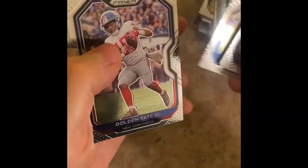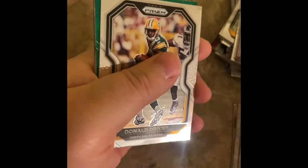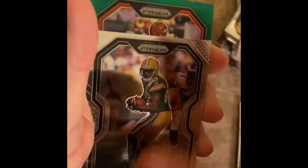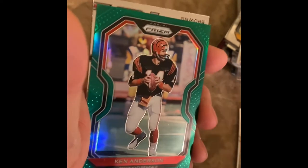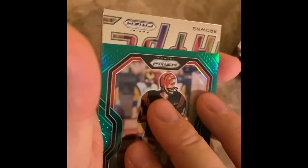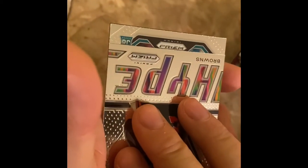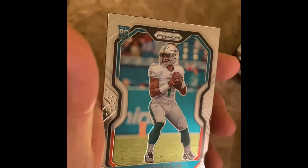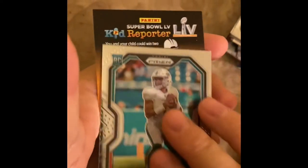Mark Ingram, Golden Tate, Tyreek Hill, Gronkowski. Not a rookie — Ken Anderson. We got a hype. Nick Chubb. Tua! Tua baby — base rookie! That's what's up. Talk about a nail biter guys. How much is Tua going for now — Tua base rookie? About 30 to 40 bucks raw. PSA time. What a journey.